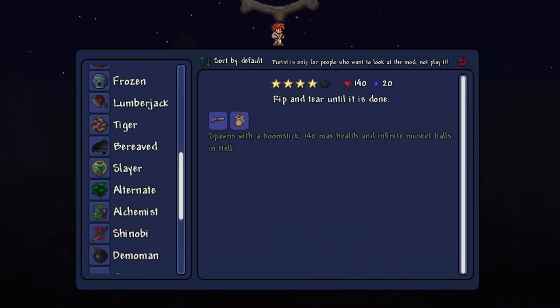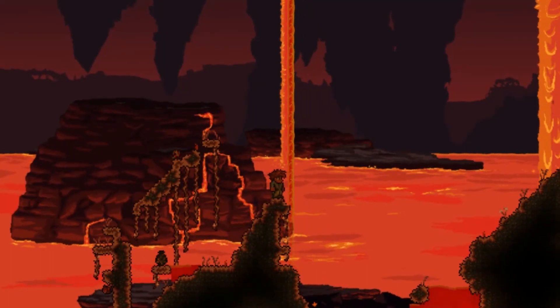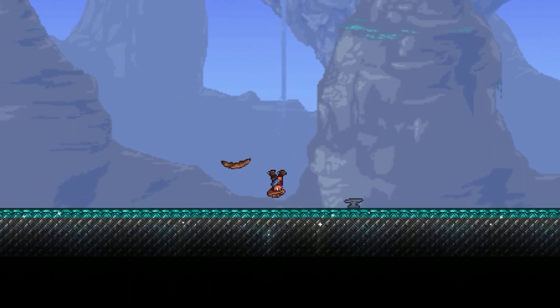The Slayer is another not-so-subtle reference, this one to Doom, which starts with a boomstick, an endless musket pouch, and 140 health. You'll also spawn in the underworld. And the last origin I want to talk about today is the... Australian? It's exactly what you would expect. It's still funny, though.